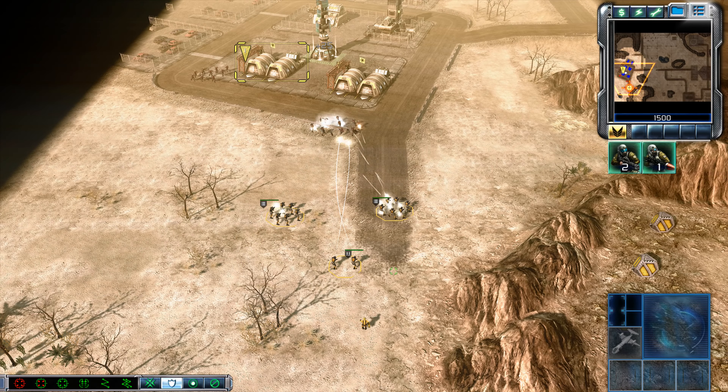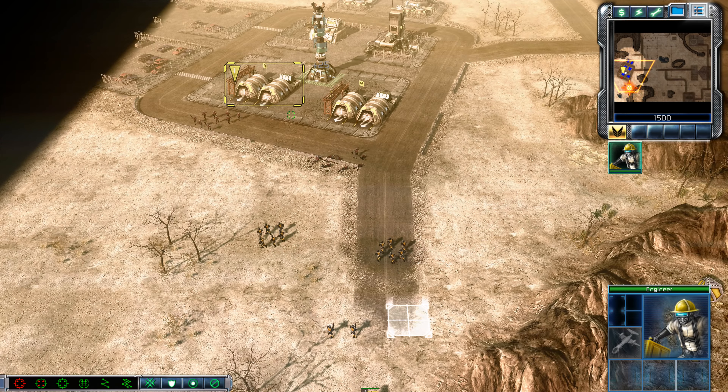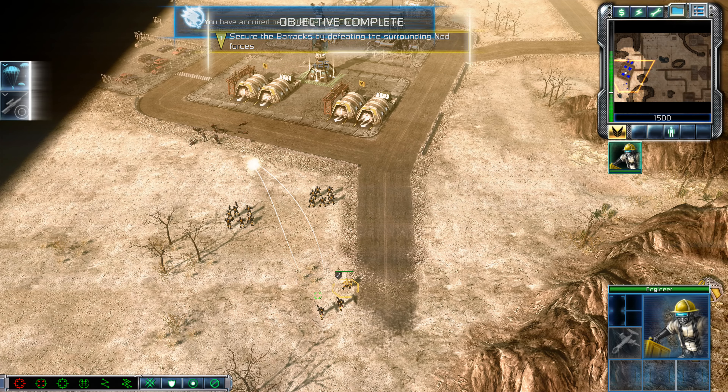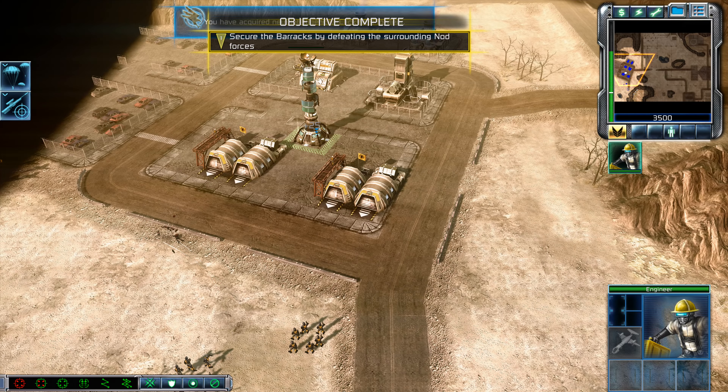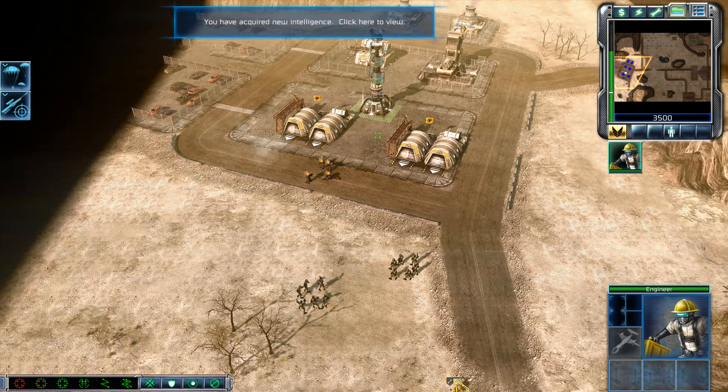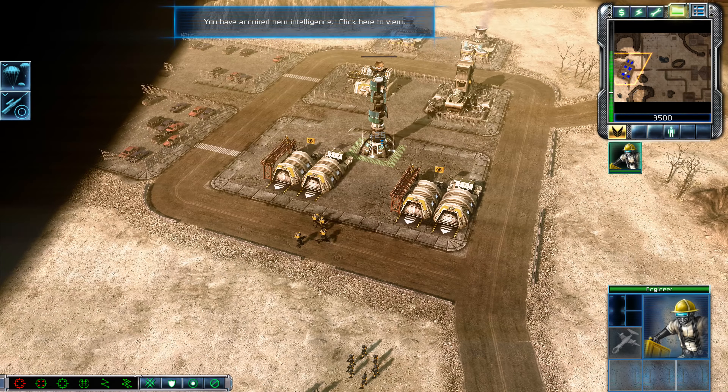I can figure it out, I'll find a way inside. Intelligence data updated, new construction options. Objective complete. Let's rail some vehicles. Intelligence data updated. I'm on it, it won't be long.